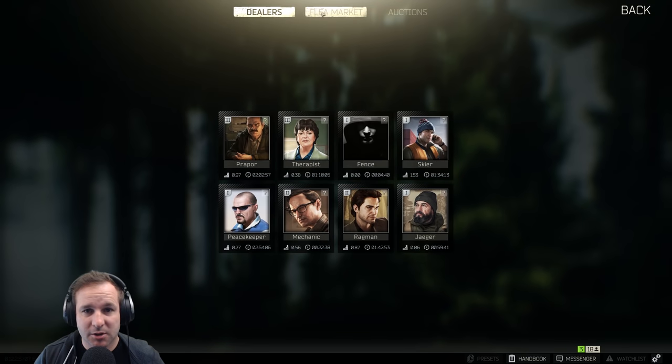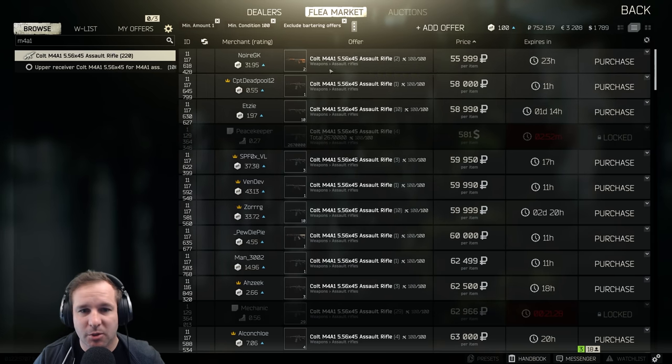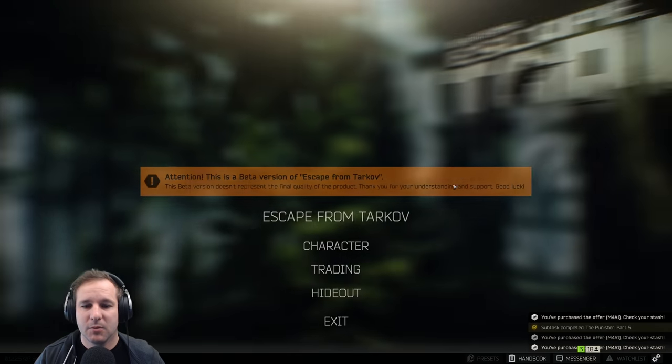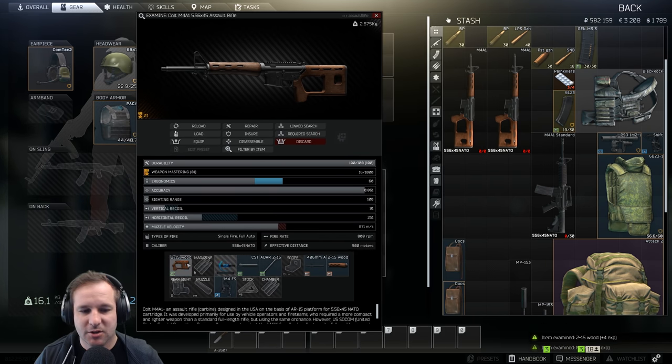For M4s we don't have him unlocked, so we're going to have to go to the flea market. We can buy the cheapest operational M4s possible. Same thing - you can take off anything on these that still deems it a valid gun for hand-in, though obviously you can't take off everything.